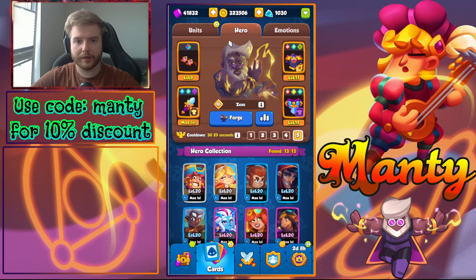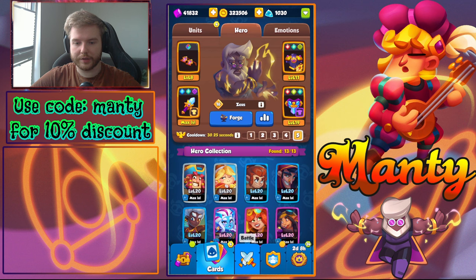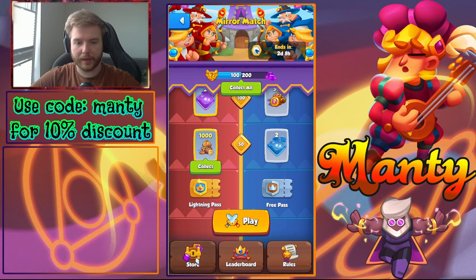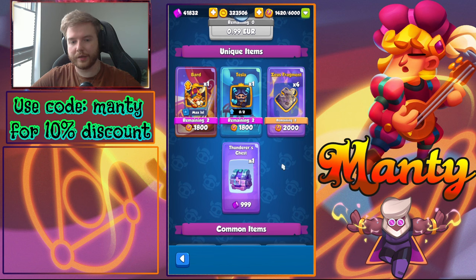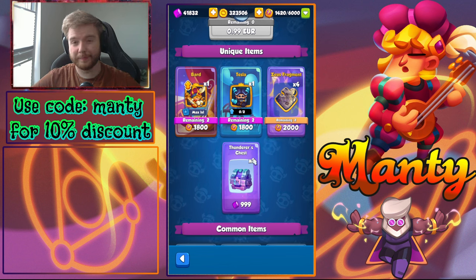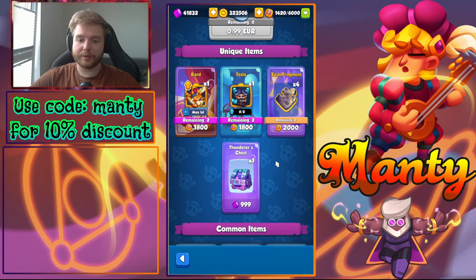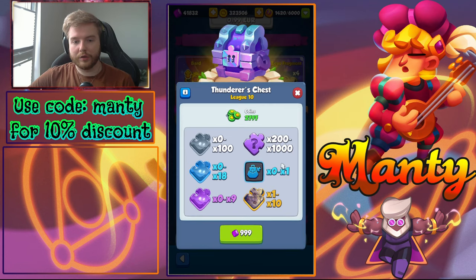I'm 600 short on the upgrade so that's okay. I want to buy the Zeus chests. I did buy a few in the past — I was more of a grinder for top 50 because it used to be worth it. Now honestly I don't think it is. A more efficient and cheaper way is to buy the thunderous chest, so let's look at that.